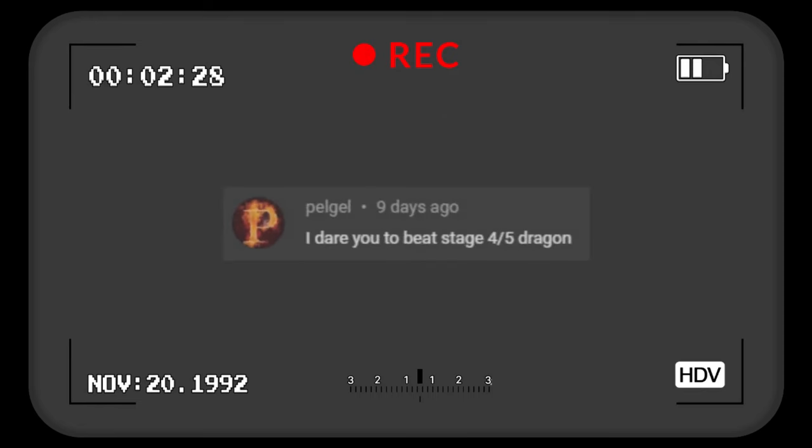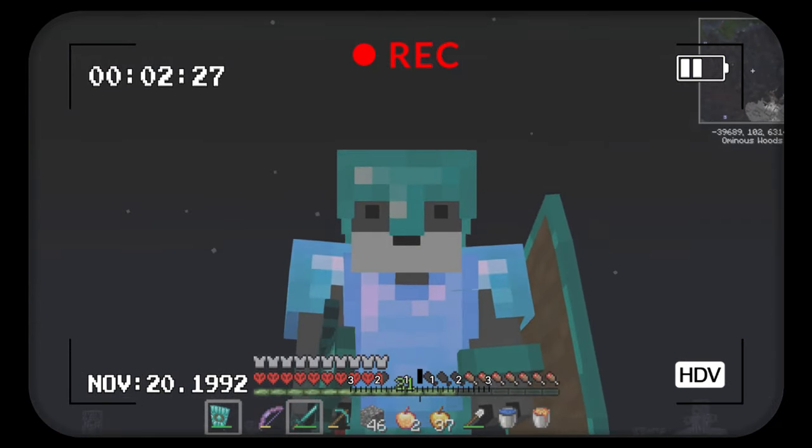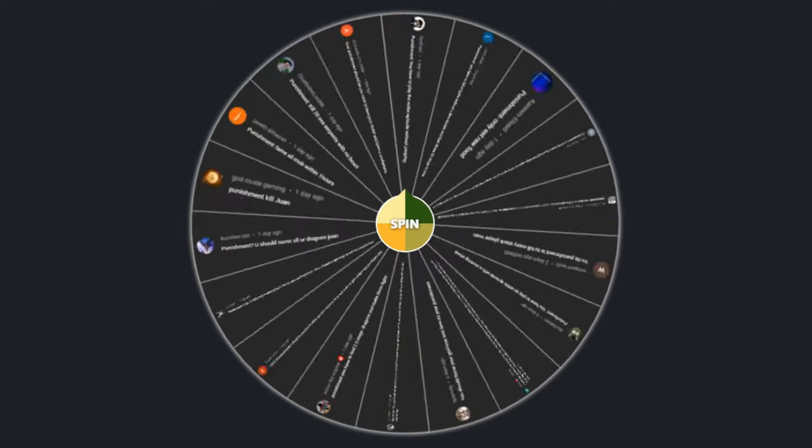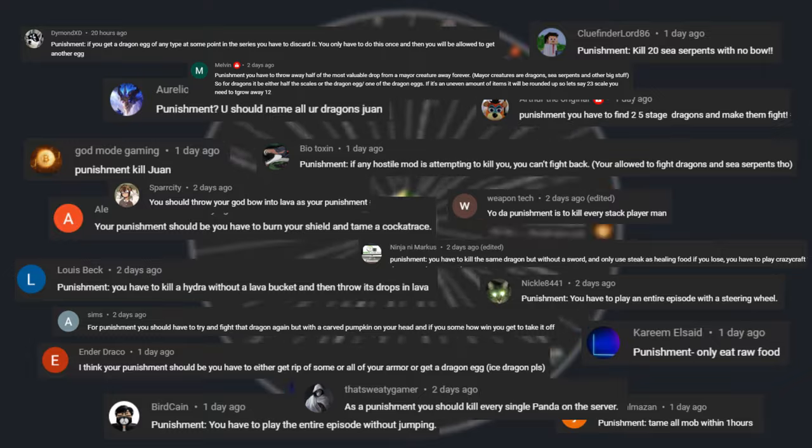But first I need to fulfill my promise from the last episode. I was there to fight a stage 5 dragon and I failed, so I asked you guys for punishments and quite a few came in. When it's about punishing me, you guys are all ready to jump in. I'm placing all the comments into the spinning wheel, and the punishment I get is: fight a dragon with a pumpkin on my head.